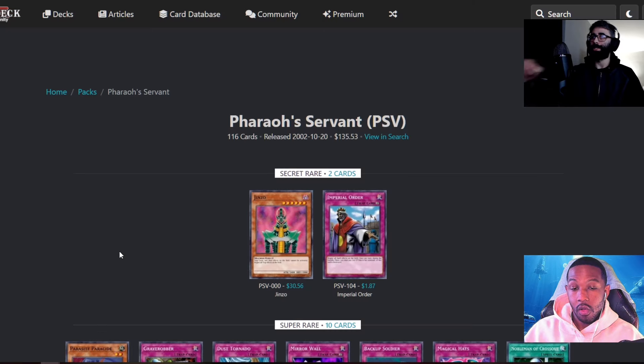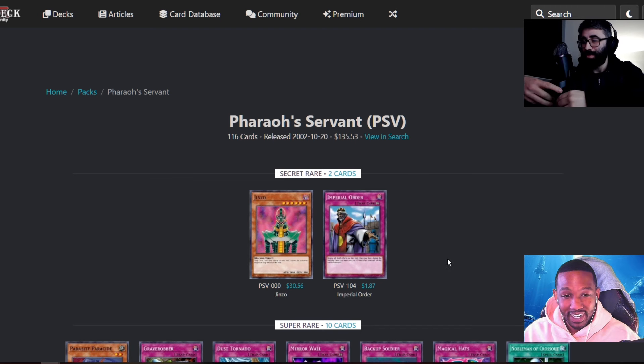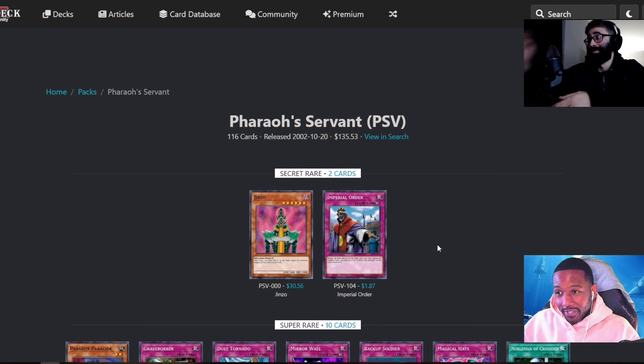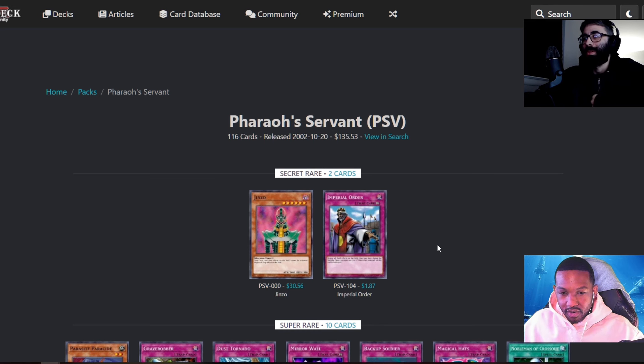Imperial Order comes out of this set, so this is the first set that has good secret rares. They have been unplayable, and I've packed many secret rares — I've gotten a secret in like every box. Two Trihorn Dragons — I didn't even realize they were secrets; Kenny had to tell me they were secrets because I just tributed like it was nothing. And then I got Serpent Knight Dragon in the last episode. The secret rares in this set are both really good.